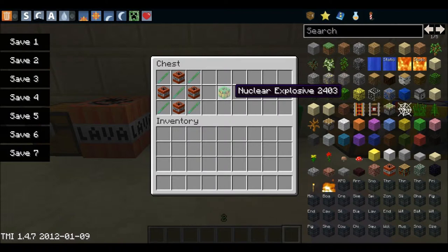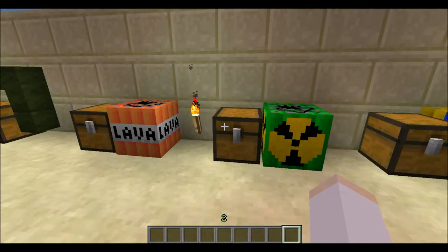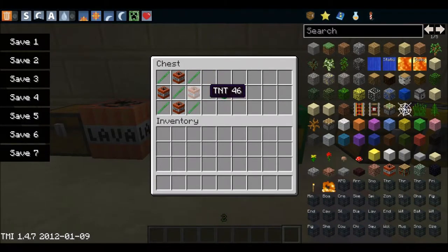Here is the nuke. You need 5 uranium rods, which means 5 heavy matter. You will also need 4 TNT.